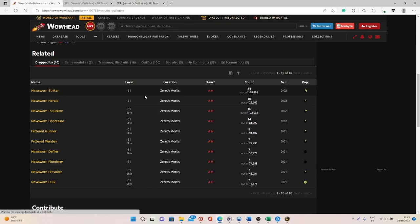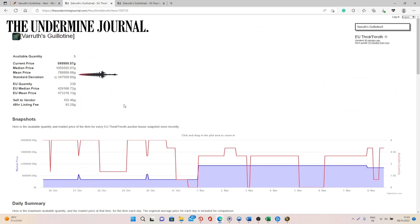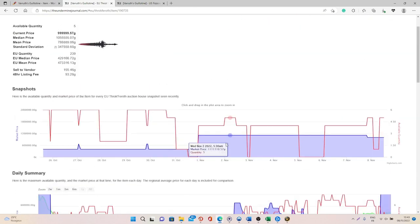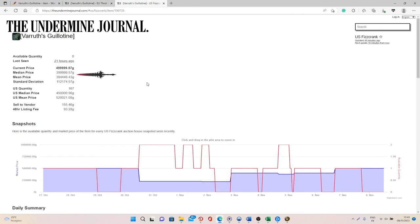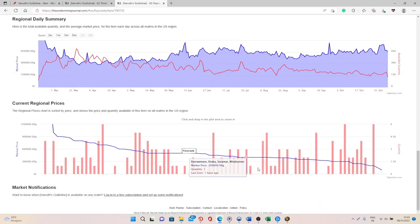This sword will drop from any of the mobs in the Endless Sands part of Zereth Mortis and the drop chance is very very low. The ones with the highest drop chance are the Mawsworn Strikers and the Mawsworn Heralds — Heralds are the ones that fly in the sky. In terms of value, on European realms it's going to be between 430,000 and 473,000 gold with a TSM sale rate of 0.15, and on most realms it will be more than 300k gold. On US realms it's going to be between 450,000 and 520,000 gold, and on most realms more than 300k to 400k gold.